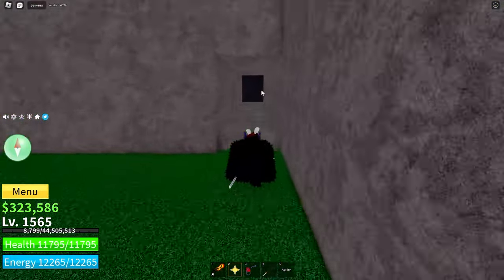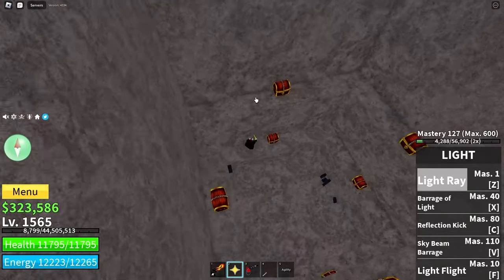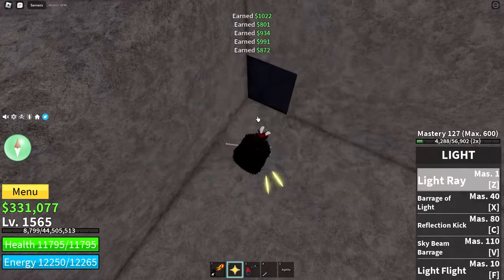Also, if you didn't know, you can come down here to the side and destroy the door. There are lots of gold chests here so you can get like almost eight thousand money from it, and that's just free money.